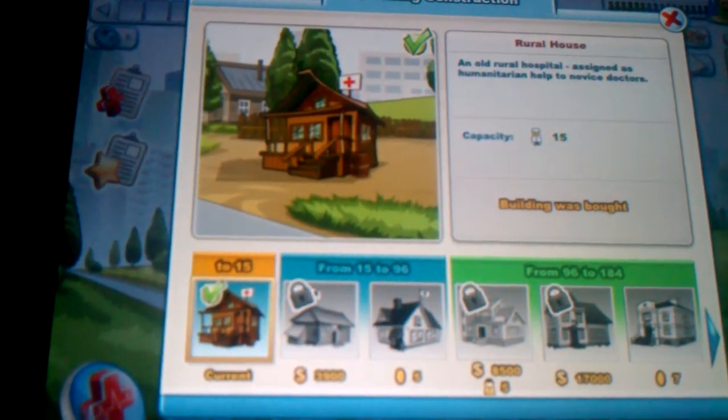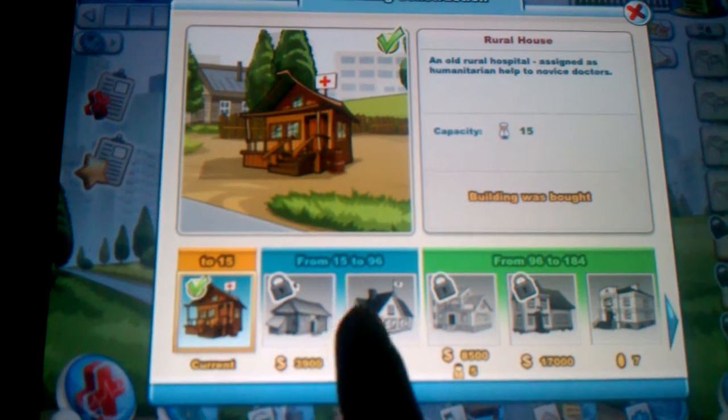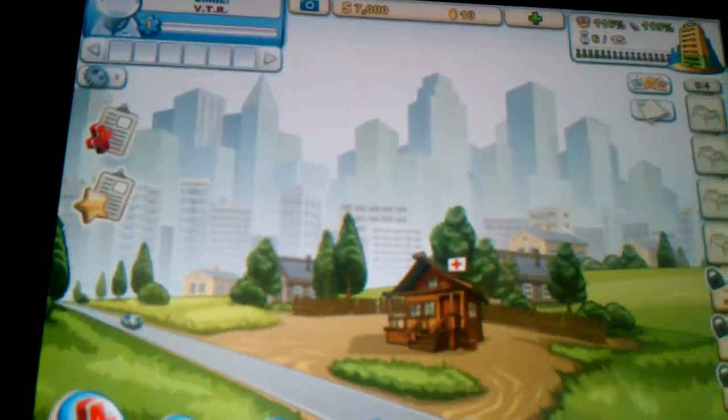If you tap here it'll actually give you the information on your clinic. Currently I have the first level. In order to upgrade to the next one, as you can see, I need to be level four and have fifteen employees, which I don't have right now.